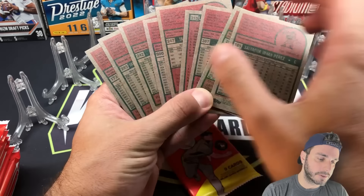All right, this is the hobby side — first hobby pack. New Age Performers is going to be Manny Machado on that side. Quick look.